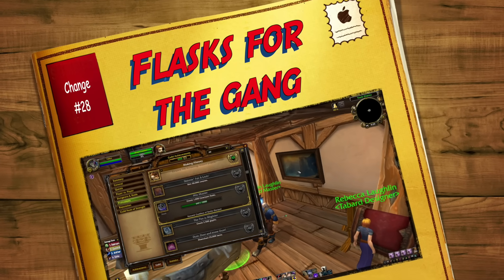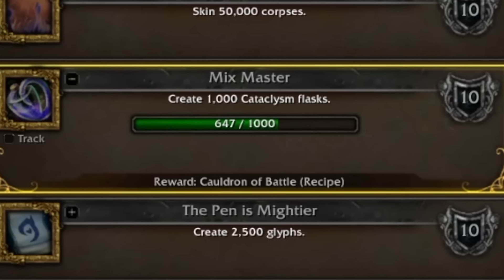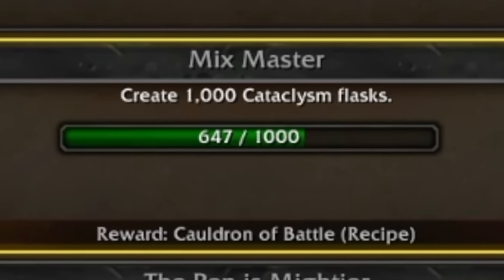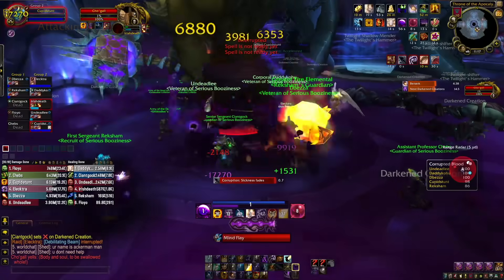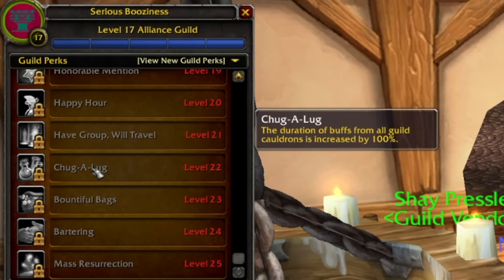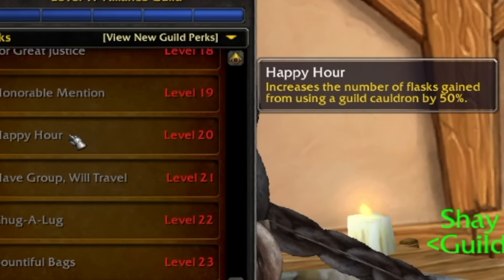Coming in at number twenty-eight, still along the lines of guild achievements, is Mixmaster. You can get a recipe for Cauldron of Battle — to get it, you need to craft a thousand flasks in your guild. Once done, you can get the Big Cauldron of Battle, which requires three thousand flasks. Making Cauldrons is always more cost effective than everyone bringing their own flask. You put a Cauldron down in a raid, everyone clicks on it, gets flasks, and they're sorted. You get 30 Cauldron uses out of the Big Cauldron of Battle, and these are affected by guild perks like Chuggalug, which doubles the duration of flasks from Cauldrons and increases the number of flasks gained by 50%.